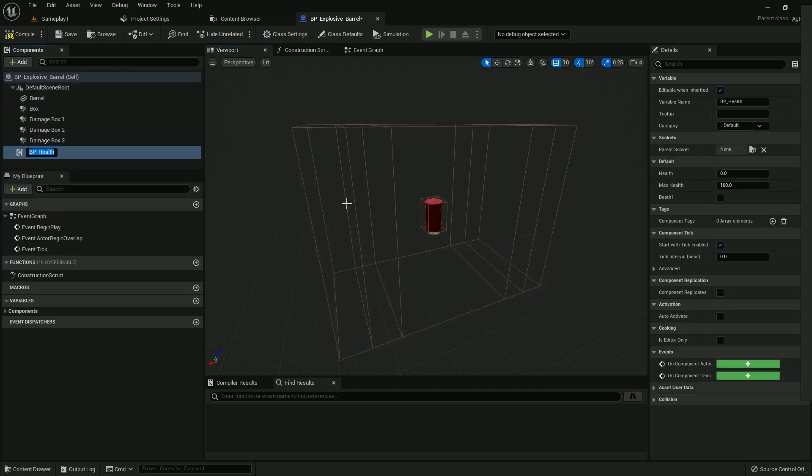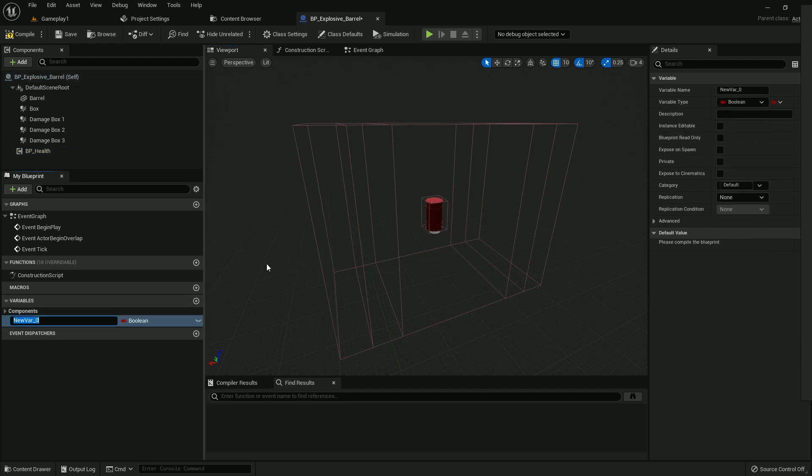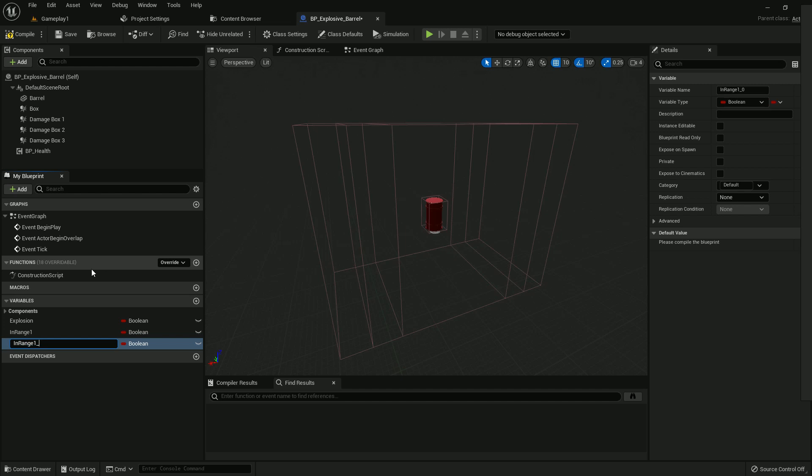Now add the BP Health Component which we created previously. Now add a few more variables — I'll create four boolean variables: the first one is Explosion, then In Range 1, In Range 2, and In Range 3.